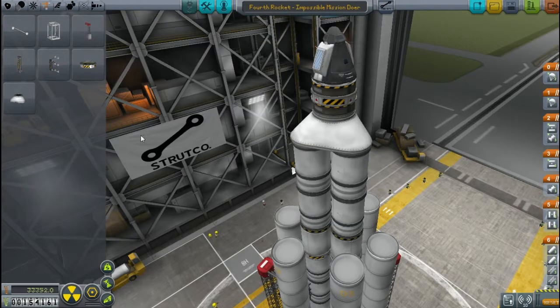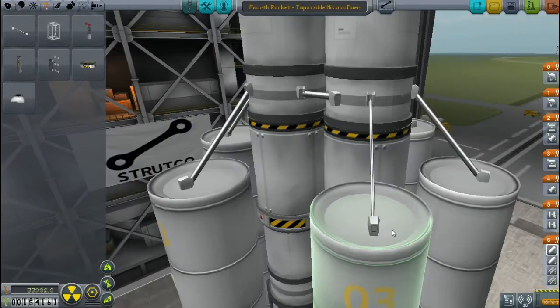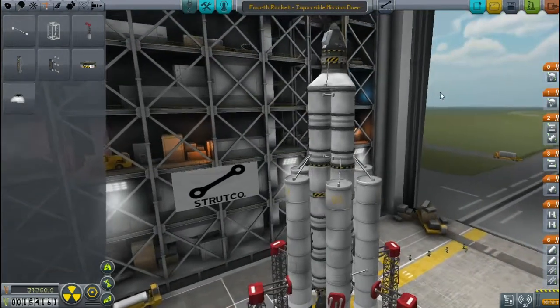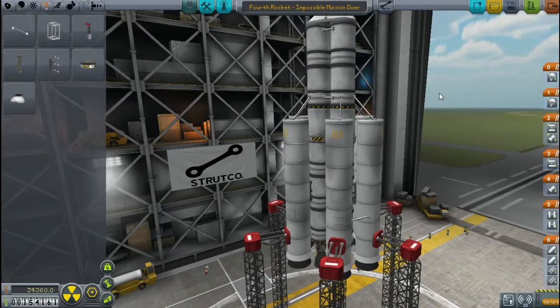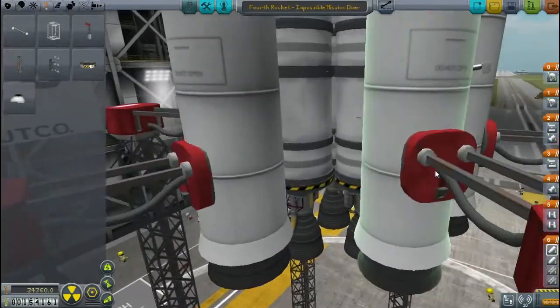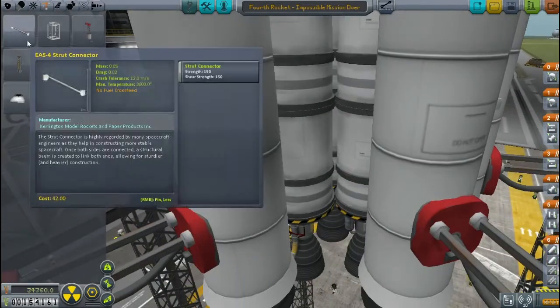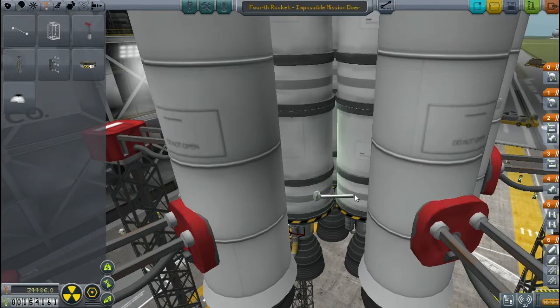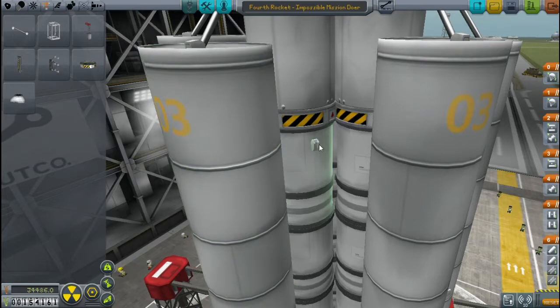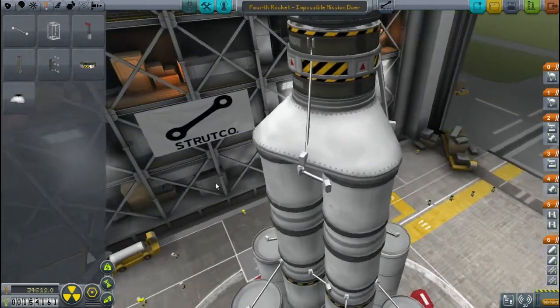What mission bearing the Strutco flag would be complete without plenty of struts? I have a general rule whenever I'm making a somewhat complicated rocket: as soon as I think I've added enough struts, I always need to look and find one more spot where I can add struts. That has come in very handy here because I forgot to put struts in one spot. So that's a good tip if your rockets are constantly falling apart — just look and try to find one more place where you need struts, and don't stop looking until you've found at least one more. It will save you a lot of grief.